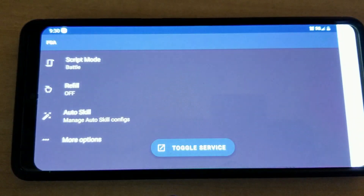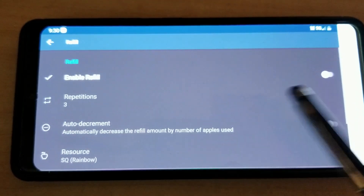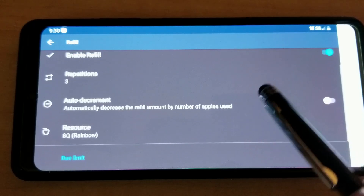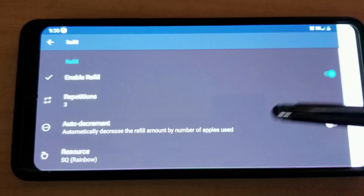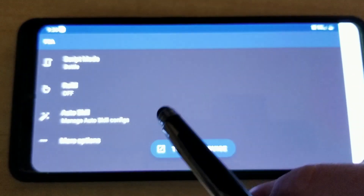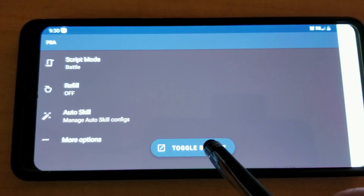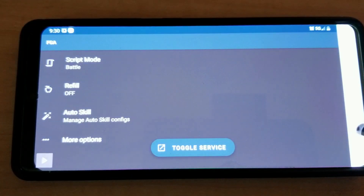Go to this screen right here and then you can do your refill settings right there. Enable refill, repetitions, resources to use — turn that off right now. Then we're gonna go to toggle service, start, and then back up out of here.